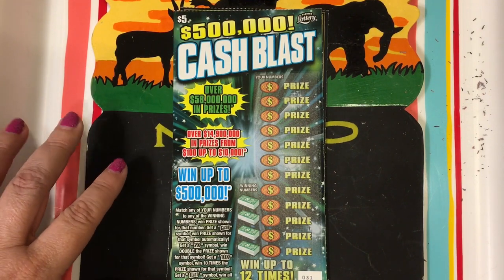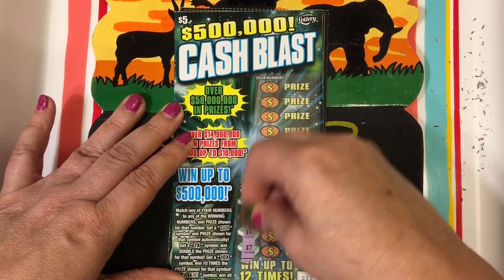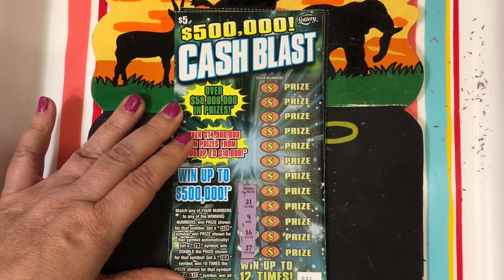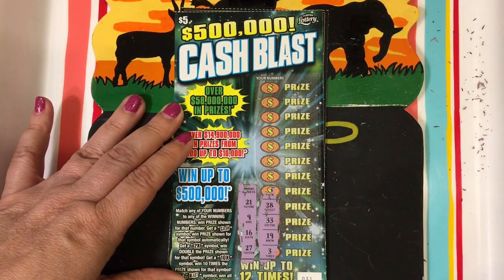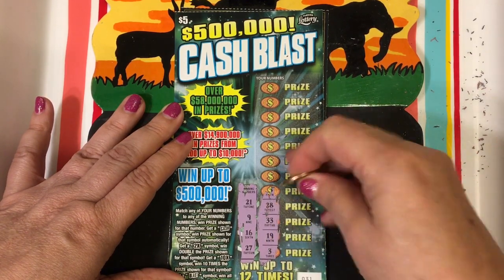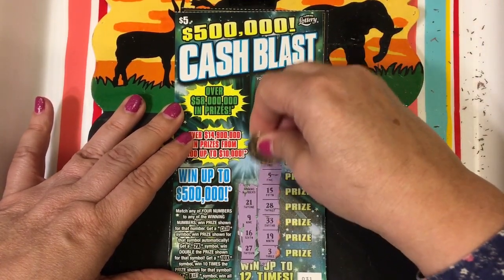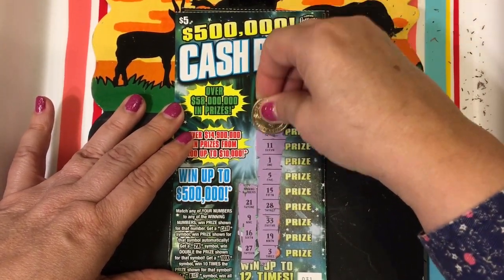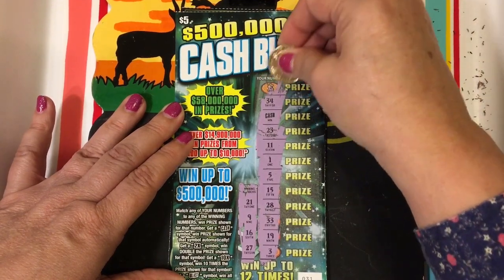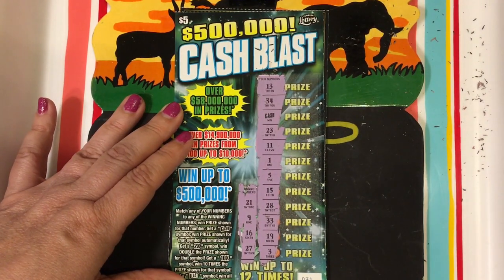Next up is the Cash Blast. Let's see what the winning numbers are: 21, 9, 16, and 27. I have a 3, 19, 33, 28, 15, 5, 1, 11, 23 — oh, we got the cash — 34 and 13.